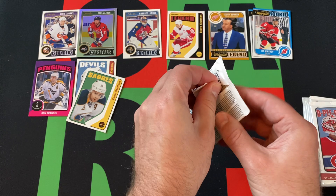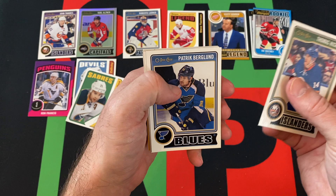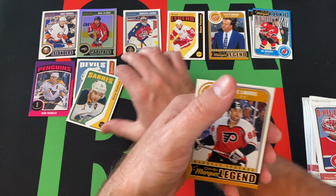I feel like you can either get a retro, or a legend, or a rookie in each pack — something like that. Thomas Hickey, Patrick Berglund, Zach Kassian, Vladimir Sabotka, Matthew Perrault, and our Marquee Legend is Eric Olindras.